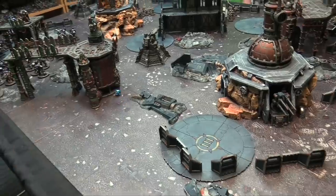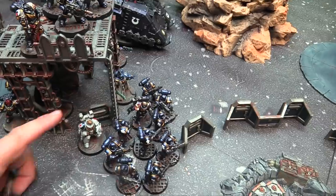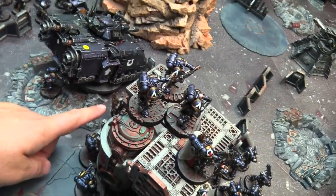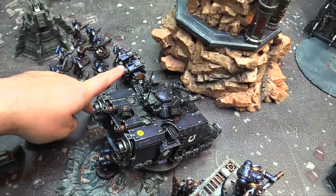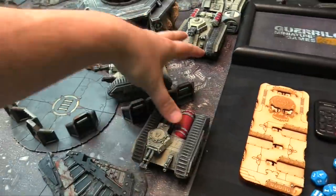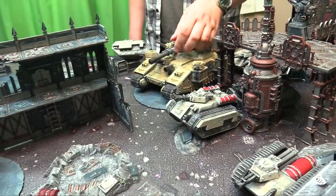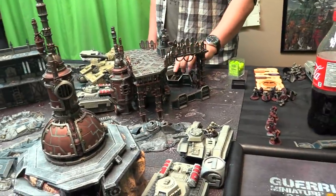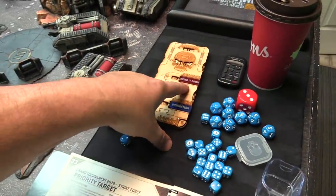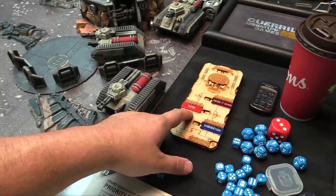We rolled for deployment — I got a one so Owen goes first. My Outriders deploy here, first Intercessor squad out front with the Apothecary and Librarian, my Sergeant up top with the Eradicators. Down here are the Heavy Intercessors, and my Lieutenant in the Repulsor with the Assault Intercessors inside. Then the big Ironclad, my other Intercessor unit, and a sneaky Command Squad. Owen deployed his flame tank squadrons, Guard squads in Chimeras, the big Baneblade, and his command staff. Owen's warlord trait lets him reroll wounds against units if within six of his warlord. He's taken Bring It Down, Oaths of Moment, and Domination as secondaries.